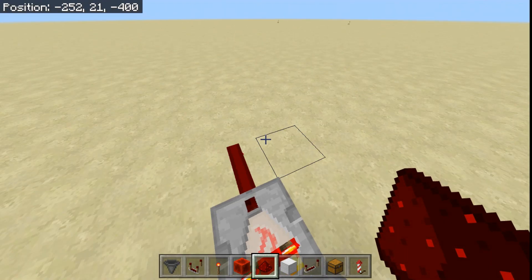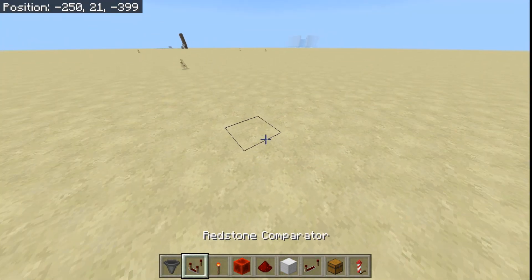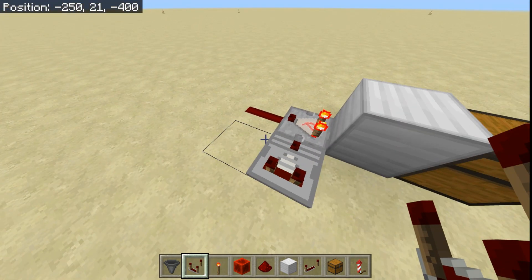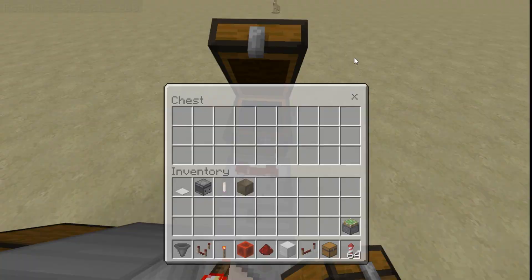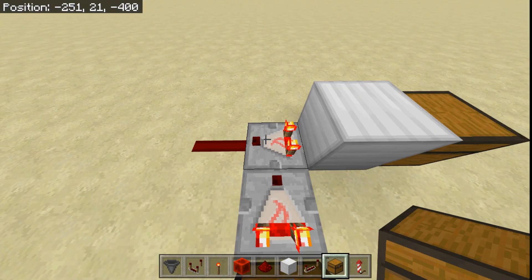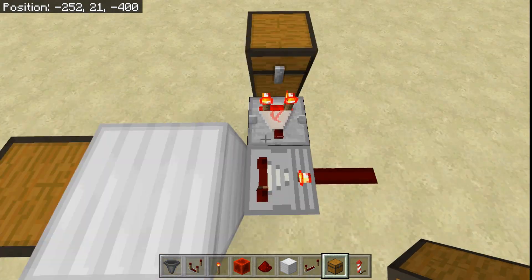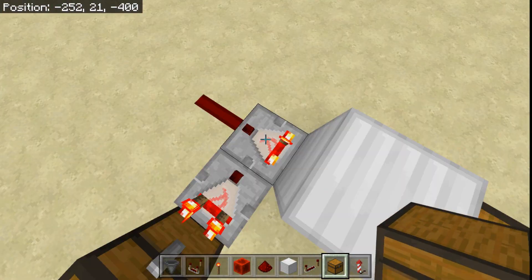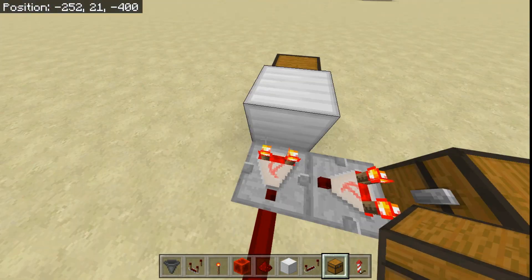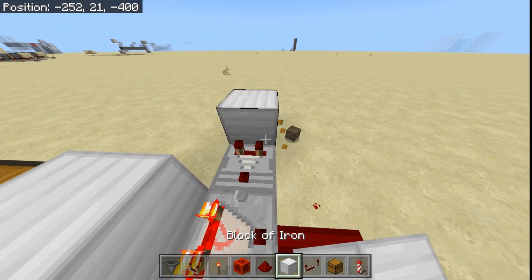When this chest is completely full, either of non-stackable items or of stackable items or both, it will output a signal strength of 15. Now, this is something you need to be quite sure about, because this is actually a feature of the Redstone Comparator. You can put it in subtract mode, or leave it as is, and then have a chest going into it — and it will subtract whatever is coming from the side input from the rear input. If this side input is greater than the rear input, then the output will turn off. And don't forget that this can also be powered through a block.